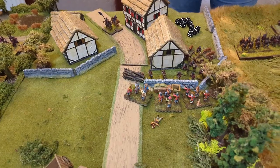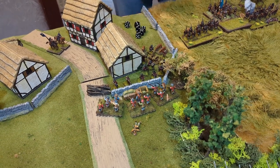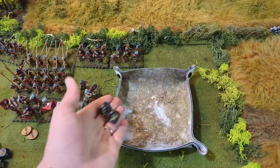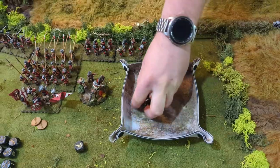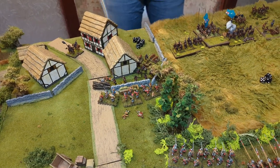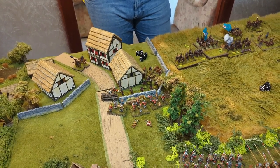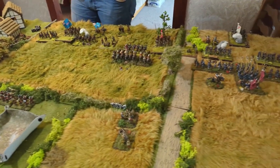The storming party versus dragoons: four dice hitting on threes for charging, grenades negate cover saves. Three hits against two hits back. Miller needs three saves of five - two casualties. I need one save of four - one casualty. Both sides are shaken. I caused two casualties, Miller caused one plus one for defending the area - a draw. Both shaken units must test. Rolling 2d6 straight - a six, retiring one full move backwards and disordered. Miller still holds the little farmstead. That is the end of Royalist turn two.